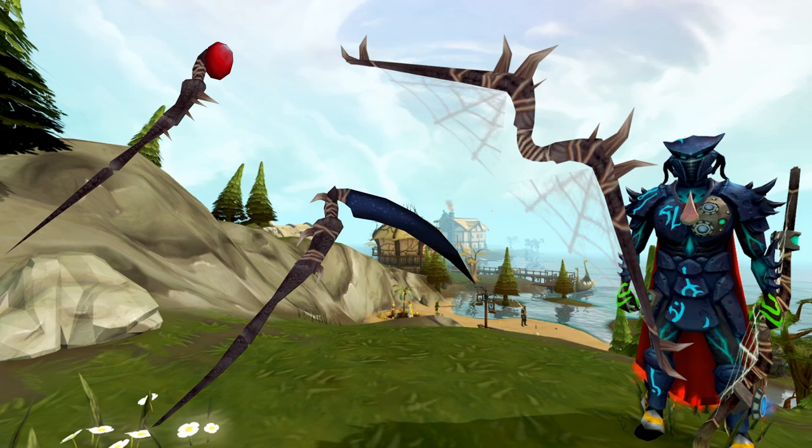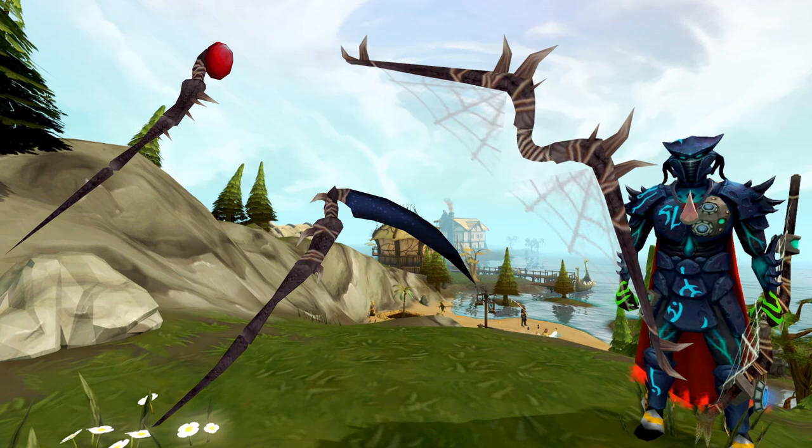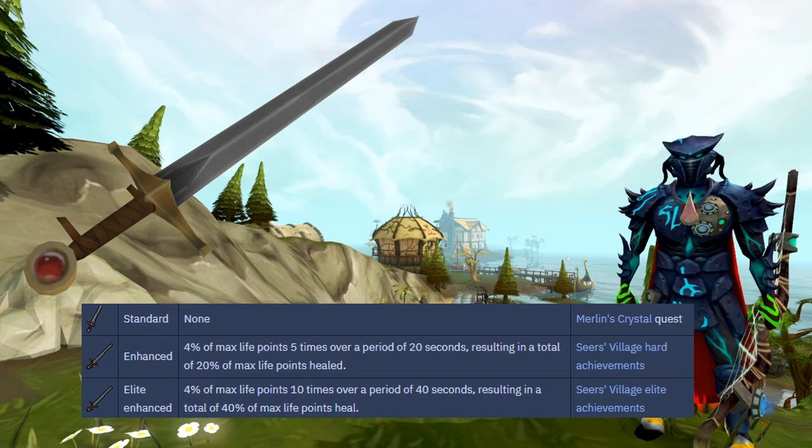Next up on the useful gear upgrades are tier 90 weapons. You don't necessarily have to get the Noxious ones — they're just the ones shown here. Melee has Drygores which are very cheap. For magic, the Noxious Staff is the cheapest option, and the Nox Bow is pretty similar to Ascensions, but Drygores are substantially cheaper if you choose melee. If you can't afford tier 90, the tier 85 gear from Godwars Dungeon 2 is still pretty good for PVM as it has tier 90 accuracy, which is the main benefit over tier 80 weapons.